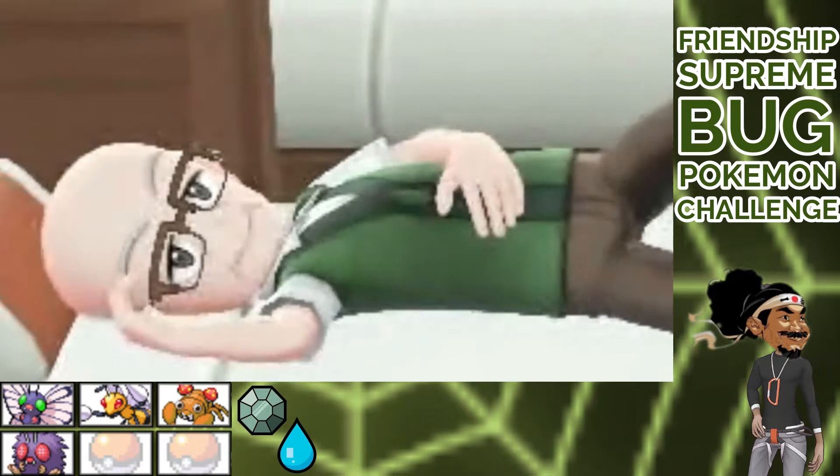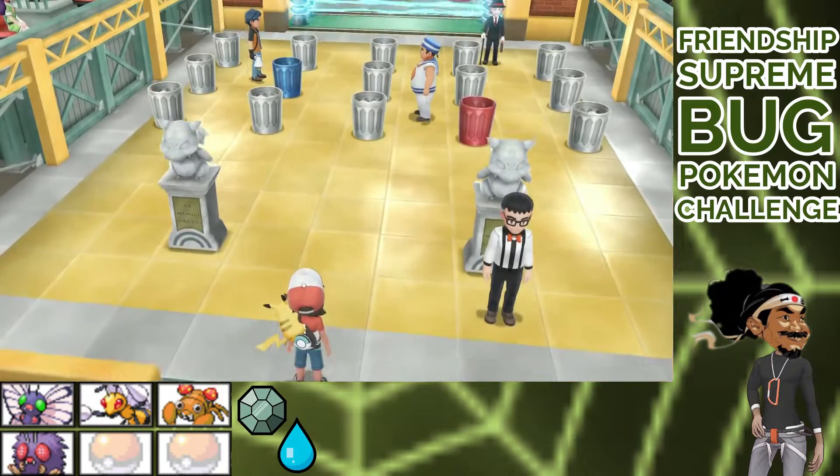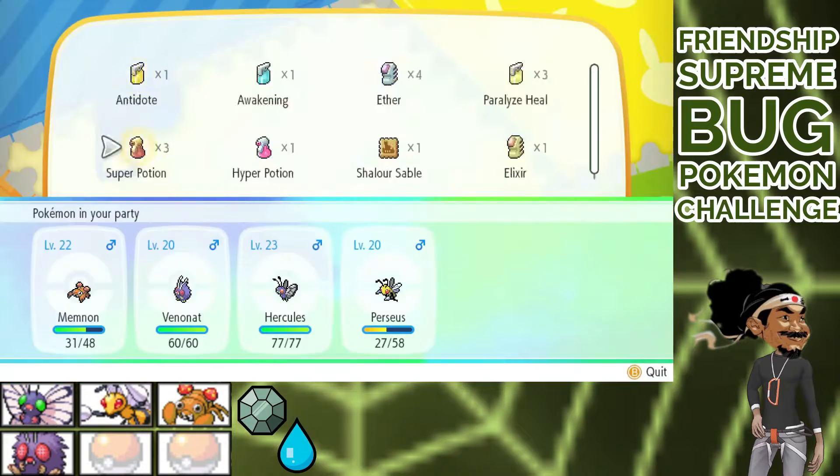High five. This fight ended up taking me three attempts. This game makes me uncomfortable sometimes. Finally I make it to Surge, labor number three. Voltorb versus Perseus. We slow him down, then switch to Memnon, who resists Electric. Give it a quick Special Defense boost, then of course get Paralyzed.